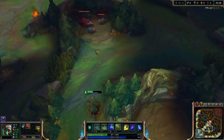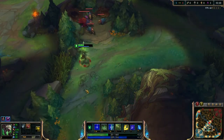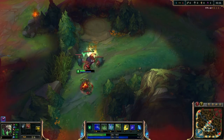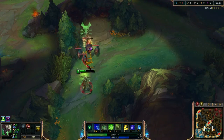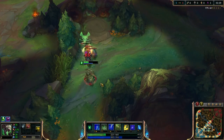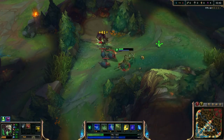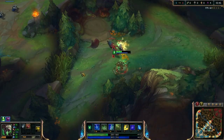After you do the red buff, if you are in a normal game you will always go to gank. But here, just for explaining how to do it, I will go for the wolves. I do exactly the same thing — I attack them and then go outside of their range, and they will reset after 10 seconds, exactly as the red buff did.